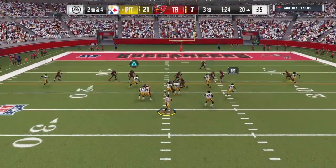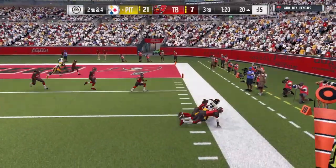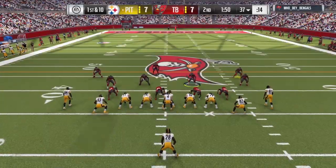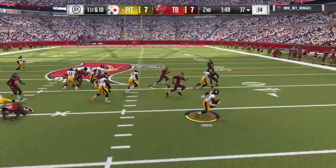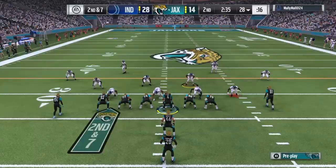He only has a 72 catch rating, and I've seen running backs with that same rating struggle, but Melvin Gordon did not — so catching should not be too much of a problem. He also has an 89 stiff arm, which is pretty decent, and he got a few nice animations and drags.